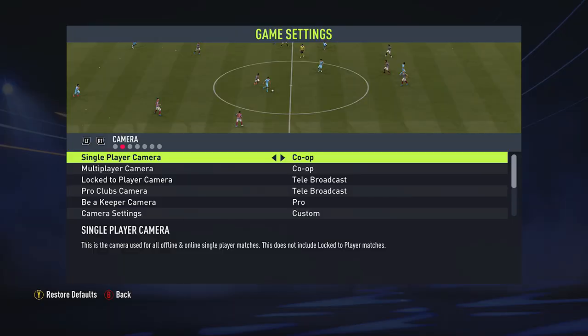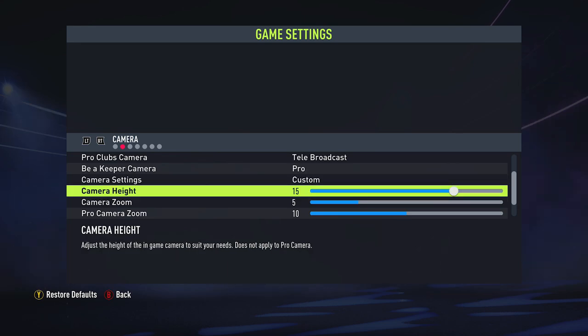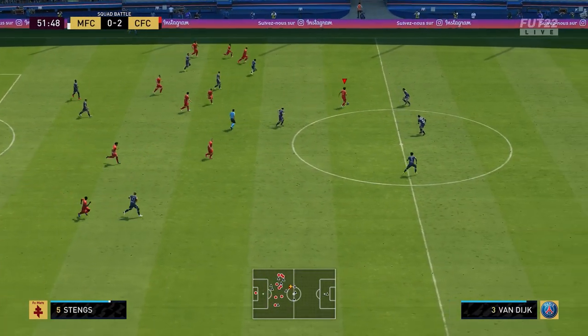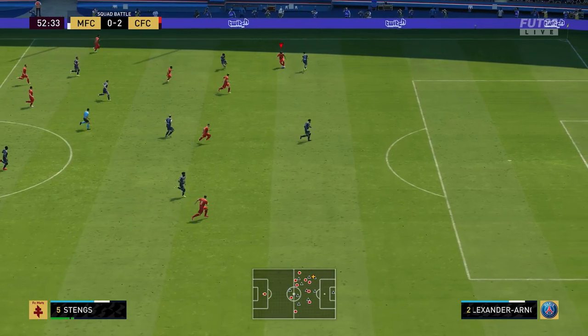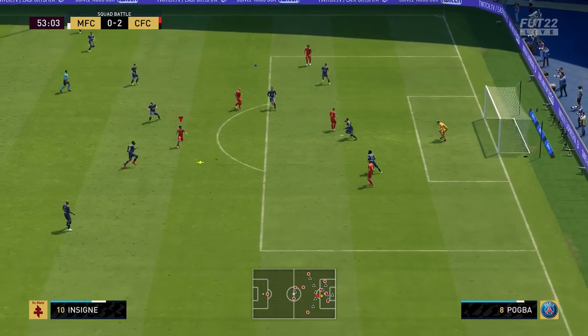The second setting is a lot further out. This is where I select co-op as my camera angle, turn on camera settings to custom again, set the camera height to 15 and the camera zoom to 5. This camera angle is so much further out that I can actually see the whole pitch from one side to the other. With this one it's a bit harder to defend and line up players, but I find it so much easier to find players, pass the ball, and get into space. And this is actually the setting I'm using right now.